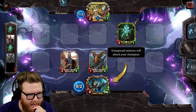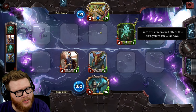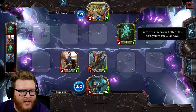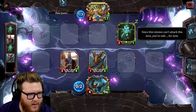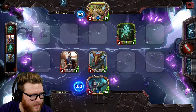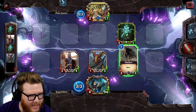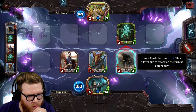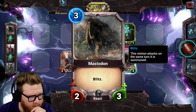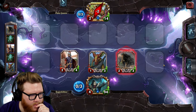So, does minion positioning matter? Unopposed minions in open lanes will attack the champion — kind of like Artifact. Minions don't attack on the turn they come into play. I drew a Mastodon — Blitz, like charge, so it attacks this turn. Rush is functionally the same thing; these are going face. Easy stuff so far.